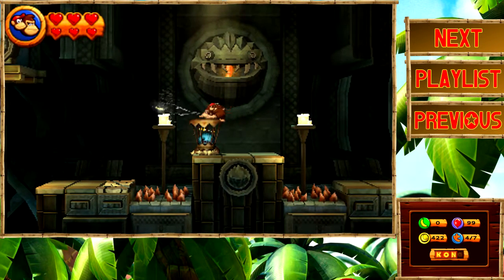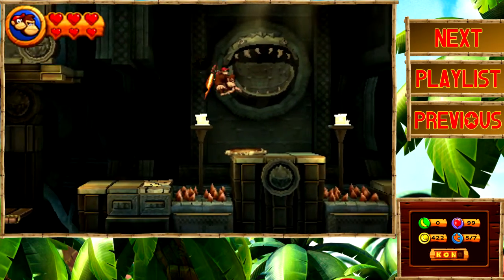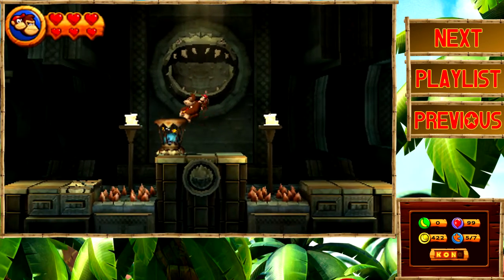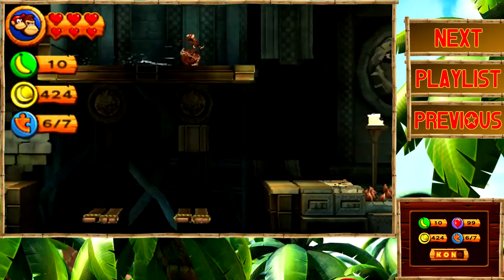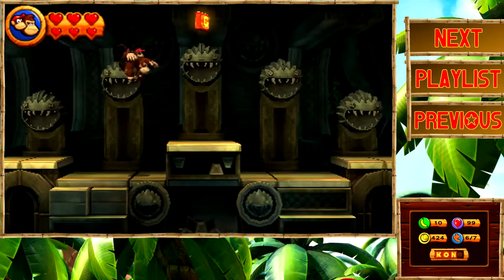I should be able to get it this time — there we go. Oh, I didn't really want to ground-pound that guy. I want to flip him back over because right over here, if we roll-jump, we can go into this alcove and get ourselves the sixth puzzle piece. There we go — now we're pretty much good to go.